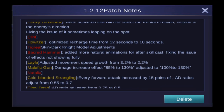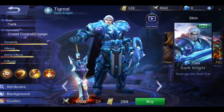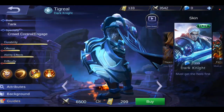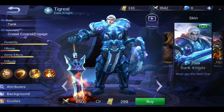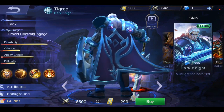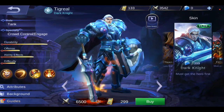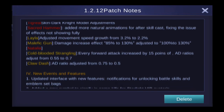Tigreal's Dark Knight skin has some model adjustments. The only thing they've actually changed seems to be some effects — like on the shoulder he has some sort of energy pattern flowing. There's also some changes to his Sacred Hammer ability: added more natural animations after skill cast and fixed the issue of effects not showing fully.